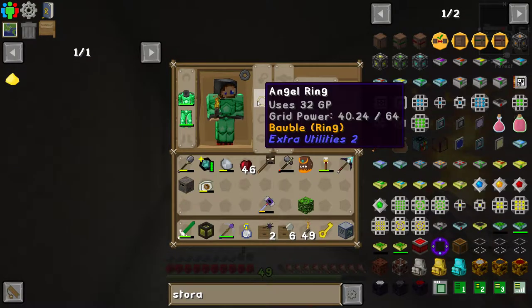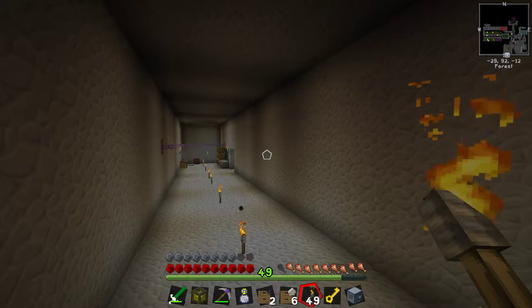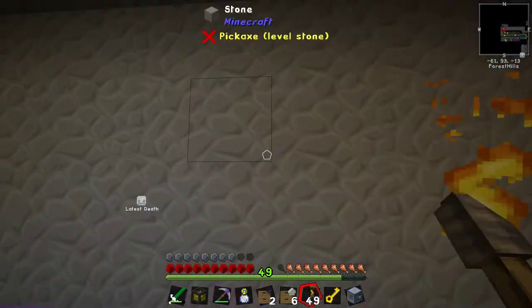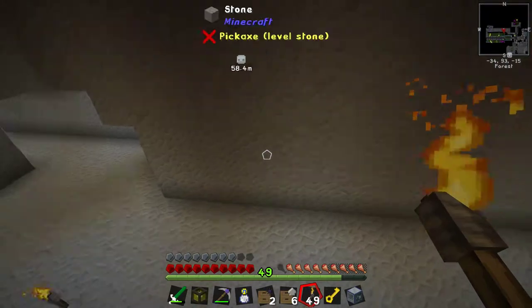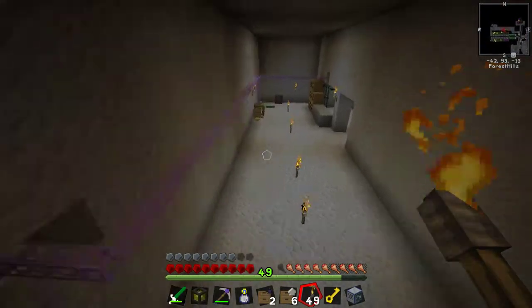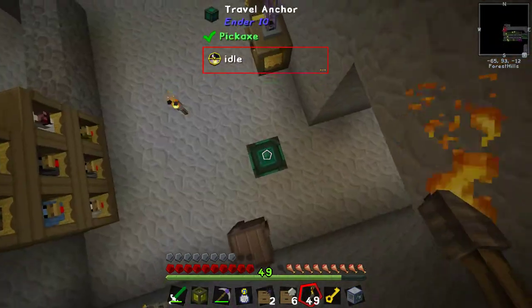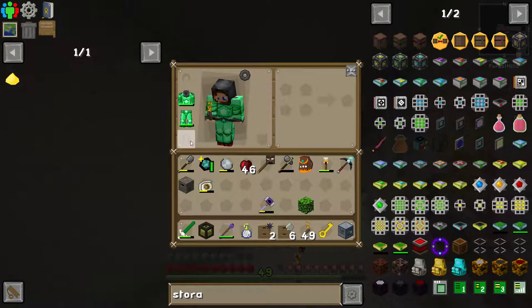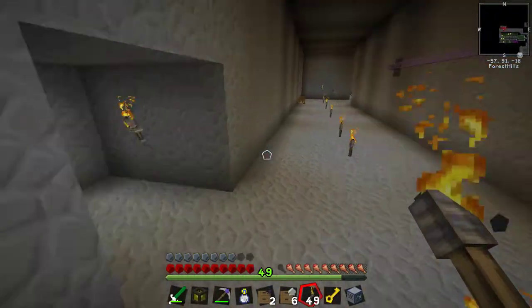An angel ring is from Extra Utilities 2 and uses 32 grid points to allow you to fly. Which means, as long as there's some power in those machines we turned into extra magical upgraded machines down in our basement, as long as they're kicking out enough GP — which they should be — I can basically permanently fly in creative mode fly. And I don't think I take fall damage on account of how I've taken my boots off.